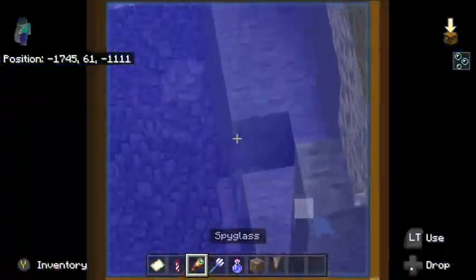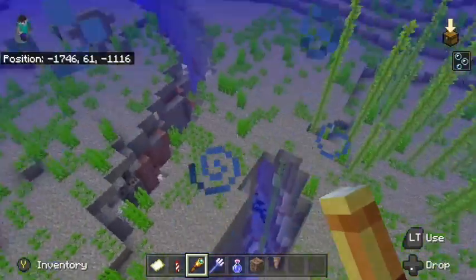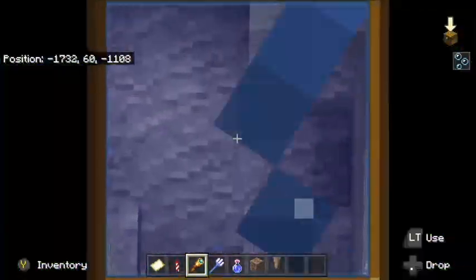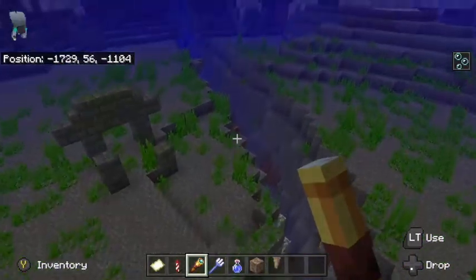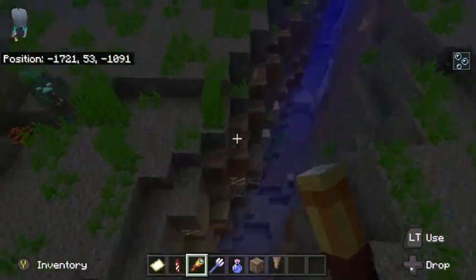What I do is go to an ocean and use your spyglass to look down under the ocean into ravines. I find that dripstone almost always spawns in ravines for whatever reason. And yeah, here is some right here.